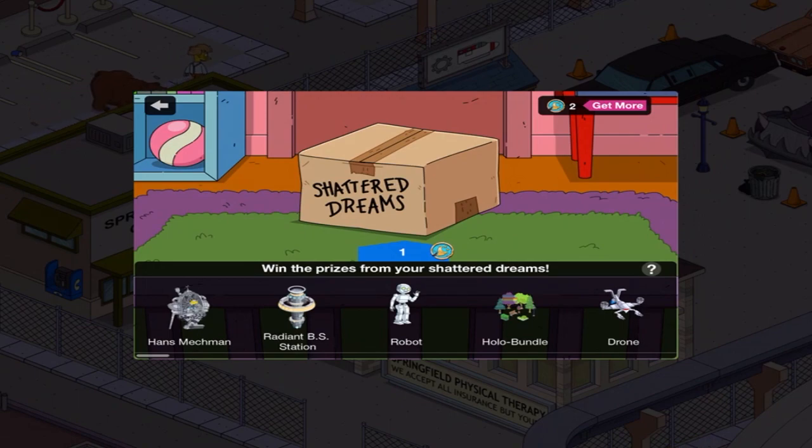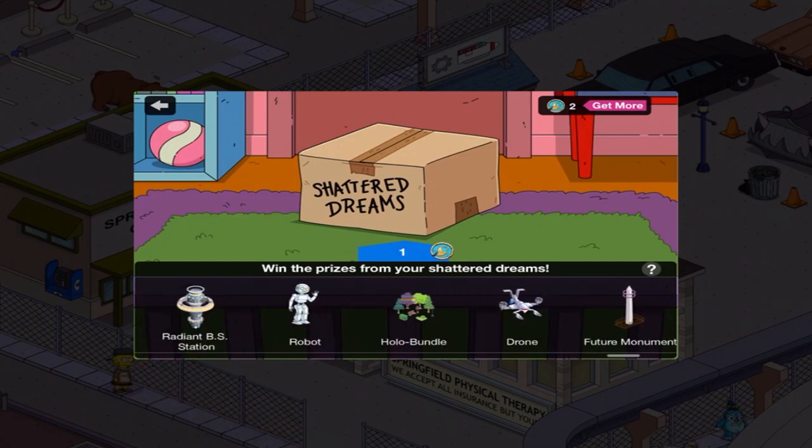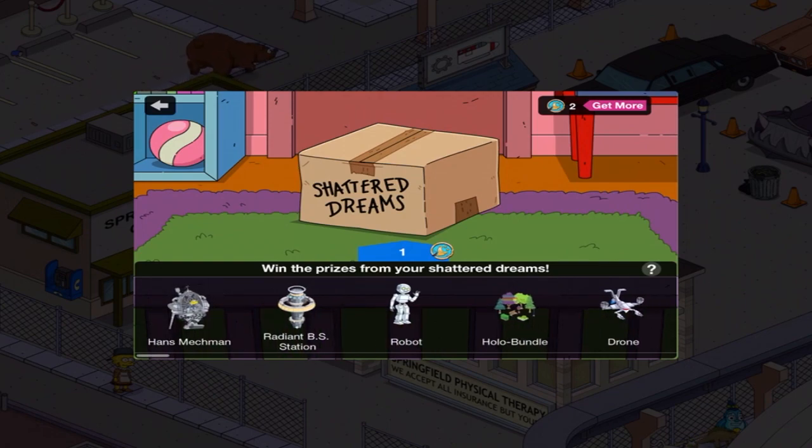We've got Hans Mechman, Radiant BS Station, Robot. Yeah, this stuff actually is available in the Eurobook Mystery Box. So I guess if you don't want to spend the 30 donuts, you can go in here instead. So that's really, really disappointing — I thought it was stuff that wasn't in the Eurobook Mystery Box, but it is.